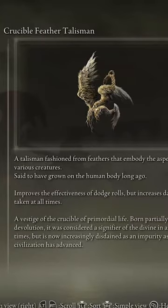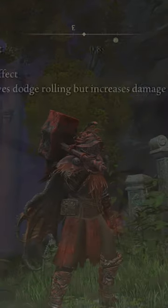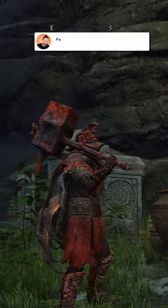Welcome back to Elden Ring for Dummies. Today we're looking at the Crucible Feather Talisman. This talisman is going to increase your effectiveness of your rolls, but it's also going to increase the damage taken at all times. So what does that even mean, and is it even good?